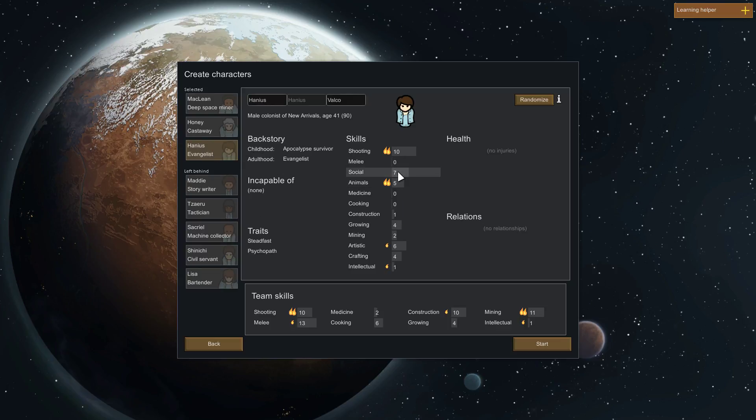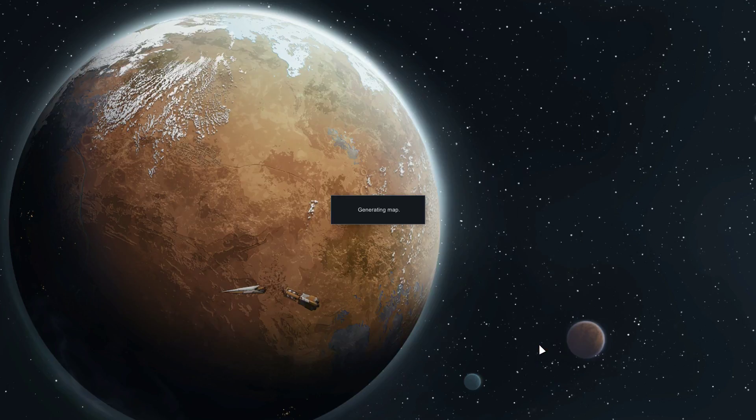This guy's good at shooting and has a 7 social — pretty good. And this one: great at social and likes shooting, so I think we'll take Lisa. There we go, I think that's a good group — two males and a female, that's as balanced as we can be for having three people. Yeah, let's go ahead and start.